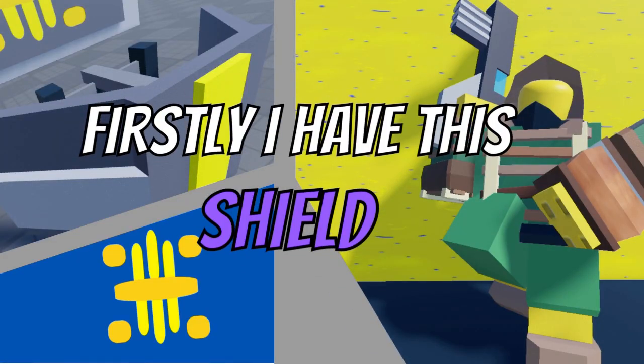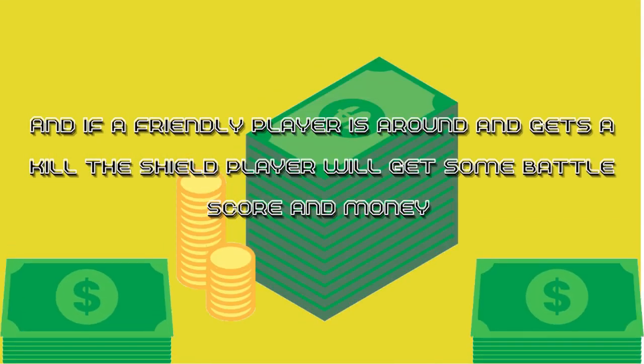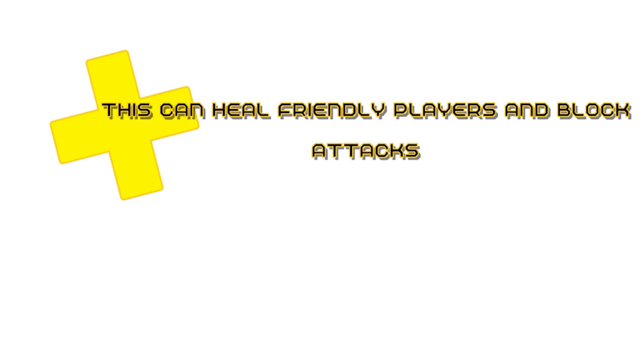First we have this shield. It can shield 3 players at once, and if a friendly player is around and gets a kill, the shield player will get some battle score. Next is a healing staff. This can heal friendly players and block enemy attacks.